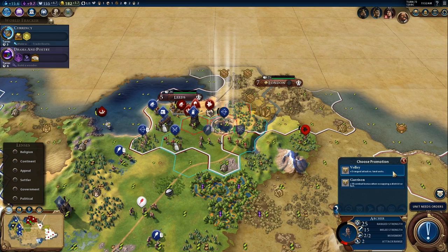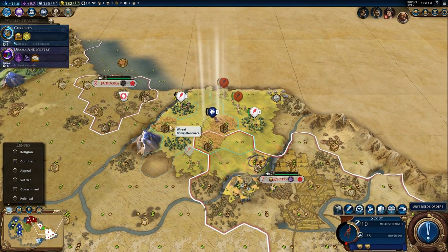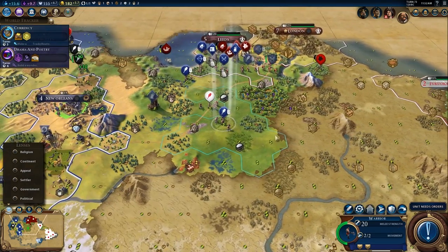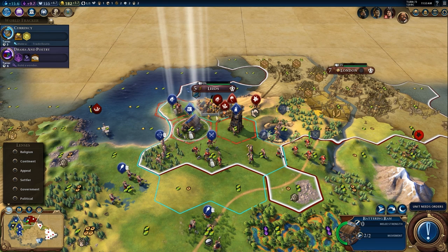Volley or garrison - combat when occupying a district. Good, you get that instantly. That promotion really helped us because that was an archer unit that was probably going to be destroyed by the city bombardment next turn. I got a promotion - 50 extra health. That was cool.